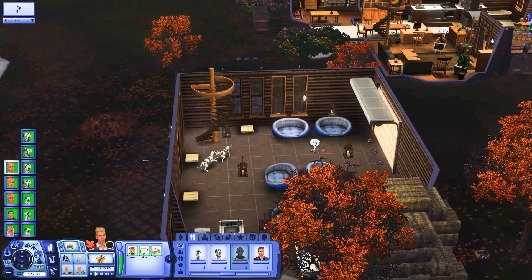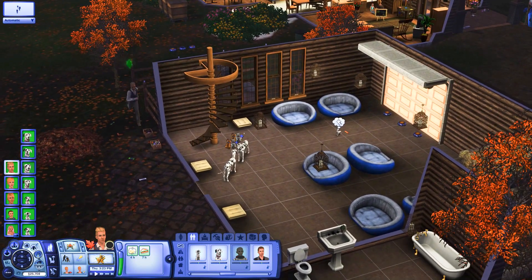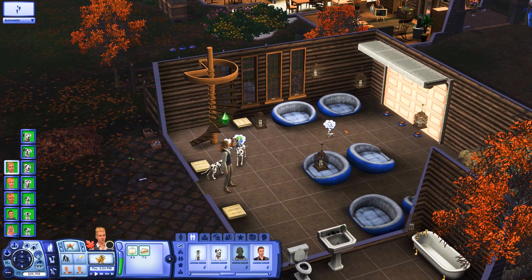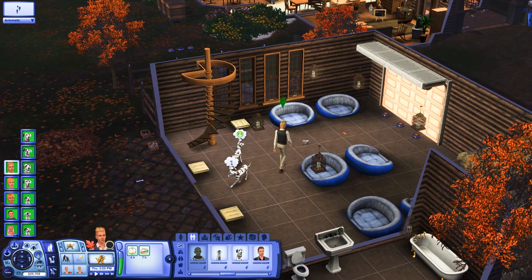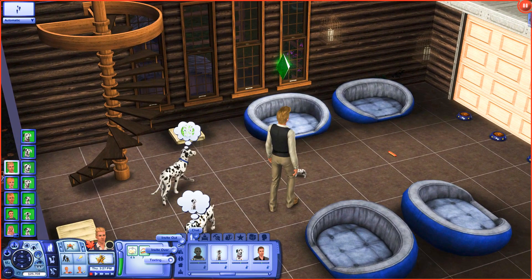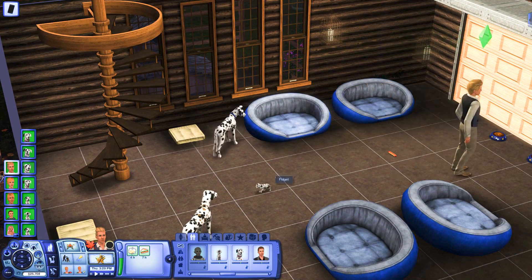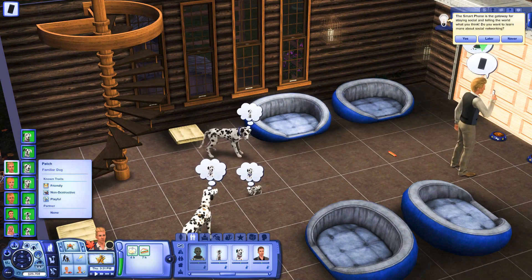I thought about it and realized if we have Pongo and Perdita and we work hard at raising up their skills, then some of their future children should inherit their skills. So that's what I should be working on. Let's try this again - we're going to text her a picture text of the puppy. Don't stand on the puppy, that's Fidget. I'm kind of thinking we might keep Patch.